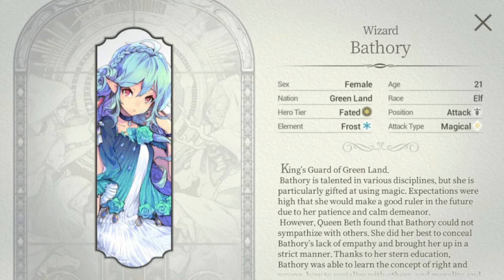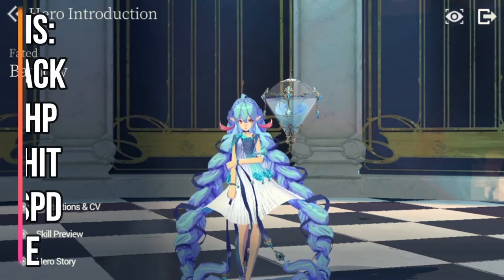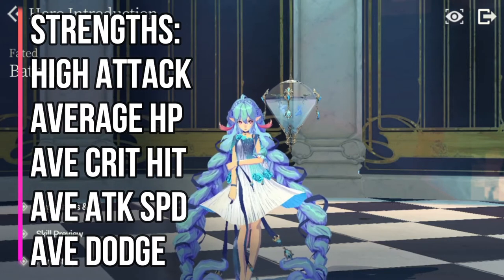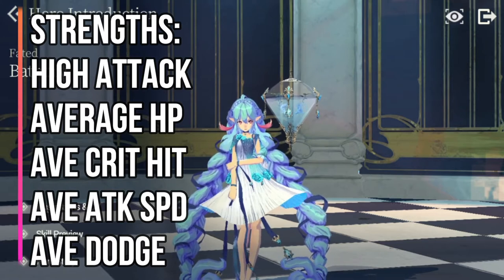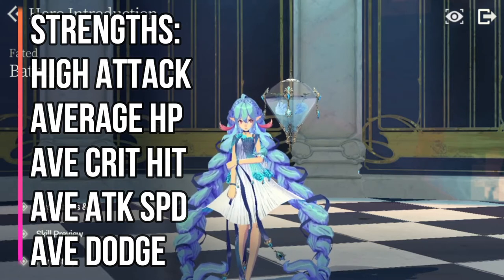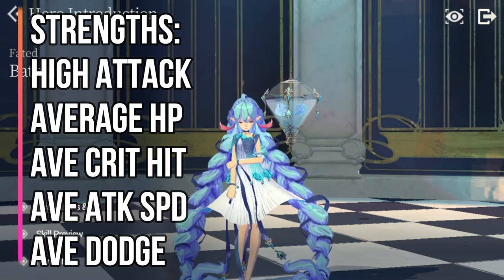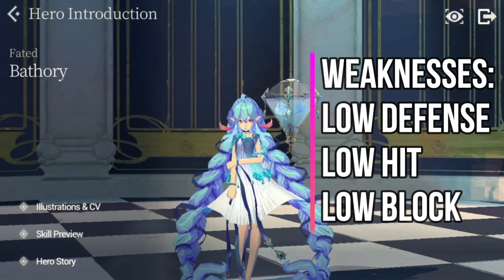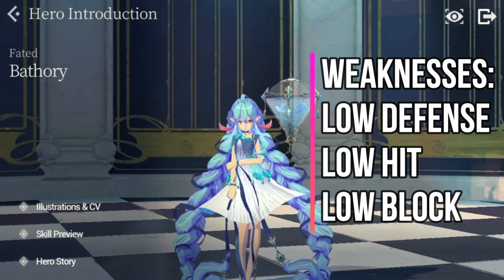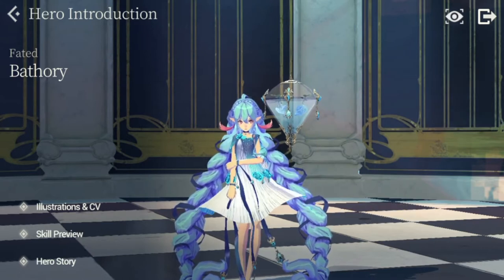For her stats, her strengths are she has high attack, average HP, average crit hit, average attack speed, and average dodge.